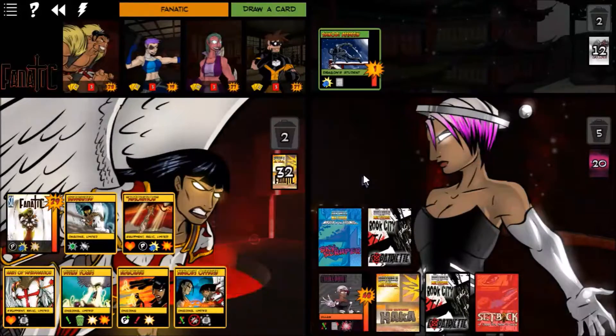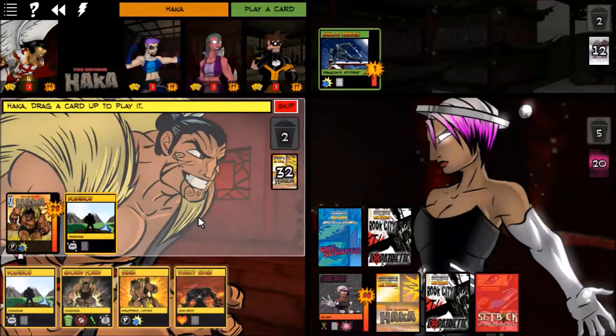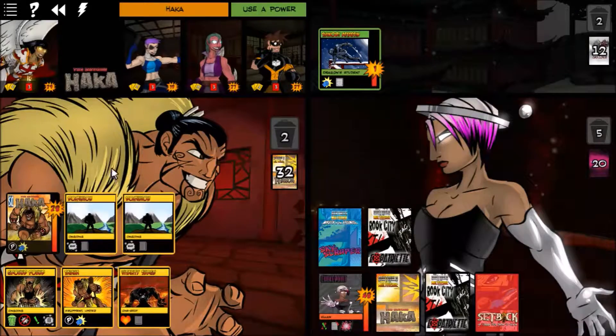She drew a Divine Sacrifice. I think just another Dominion here is useful, and then we'll go ahead and punch her right in the face — Crush.